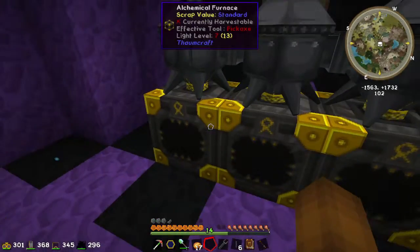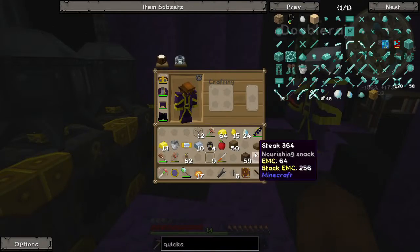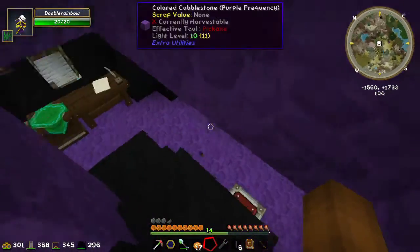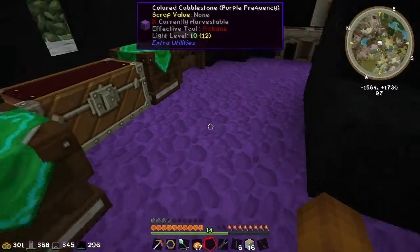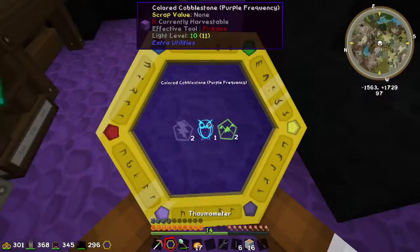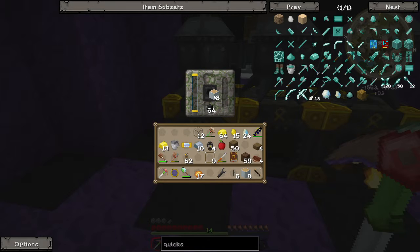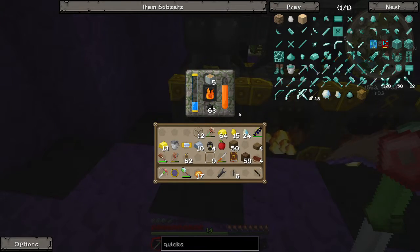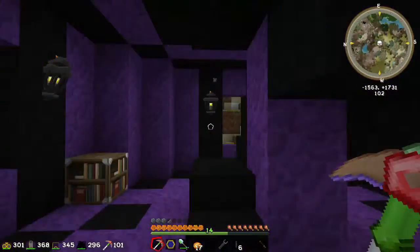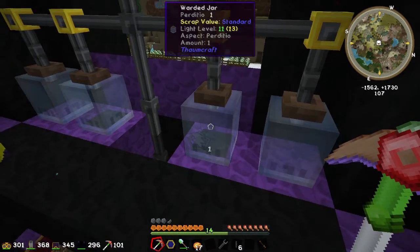Let's try it - what do you have that gives us something juicy? We need Ordo. Silverwood - wait, there's also sandstone that gives Ordo. Silverwood sounds good. Let me just take smooth sandstone right, that gives Ordo. I've actually researched it. Okay, I'm putting the smooth sandstone in - are you ready? I put Ordo in, now put some silverwood into two of them. It's going pretty fast - I thought it would be much slower. You can see there are things in the jars.